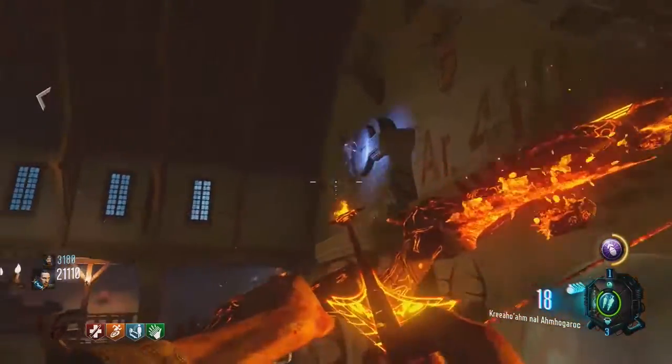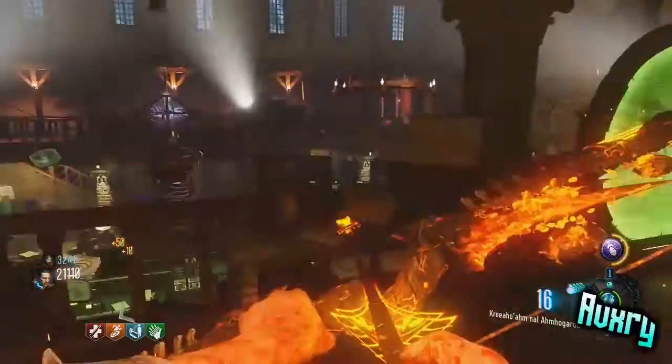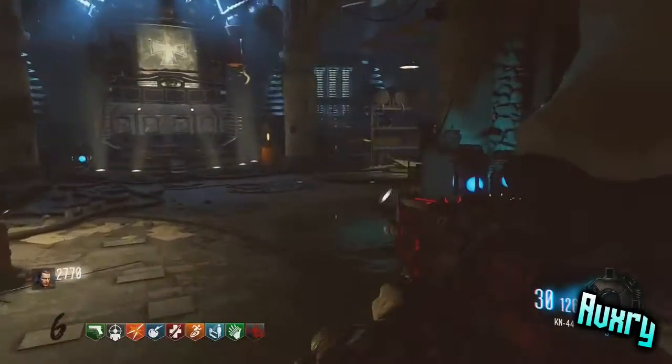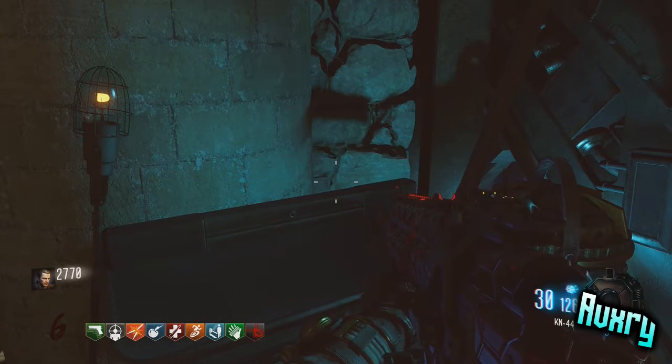What's up guys, it's AVXRY here to bring you a Black Ops Speaker I Can Drive video. Now I'm going to show you how to get a free gobble gum. What you want to do is go to the teleporter room and while walking through the entrance, you're going to notice a little pot plant.